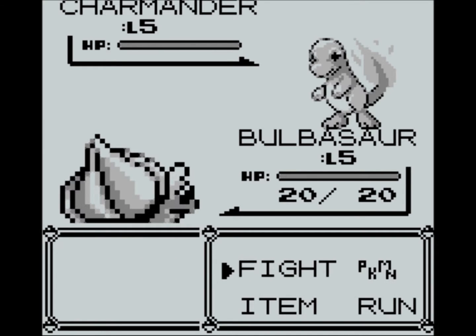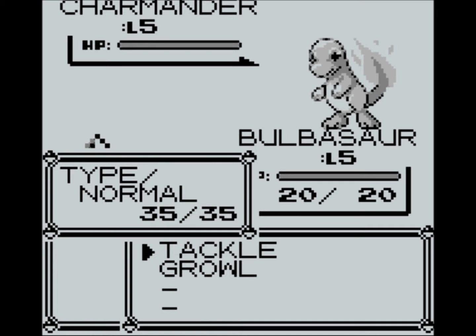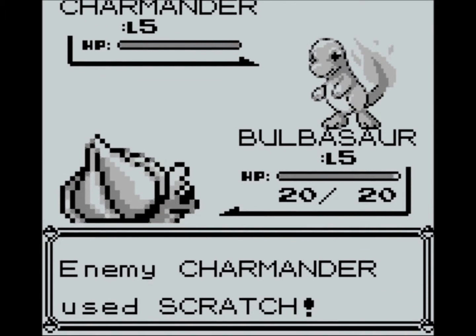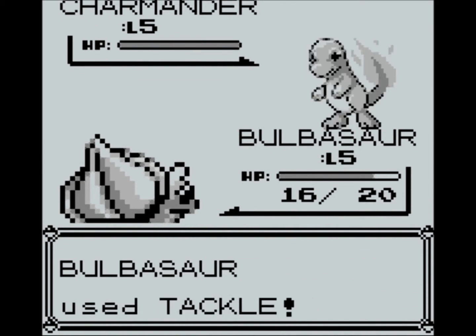In battle we have four commands: Fight, Pokemon, Item, and Run. You can't run from Trainer Battles, so there's no point doing that. Pokemon lets you swap party members in and out of battle. Item is when you use collected items — we have a Potion which we might have to use. And then we have Fight: Bulbasaur has two attacks — Tackle, which does some damage, and Growl, which reduces the enemy's attack power. I'm just going to use Tackle and try to take this Charmander down.